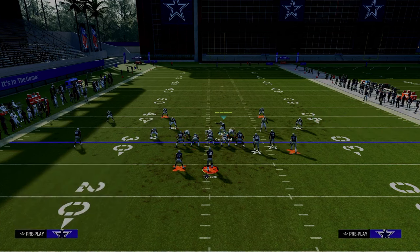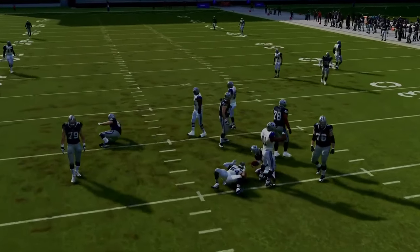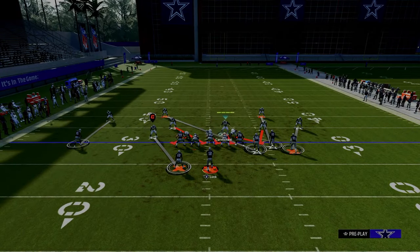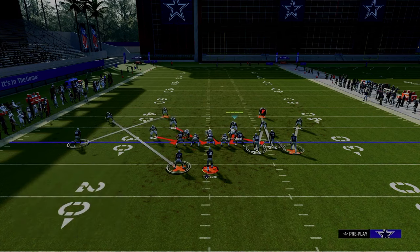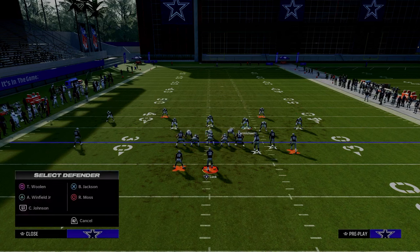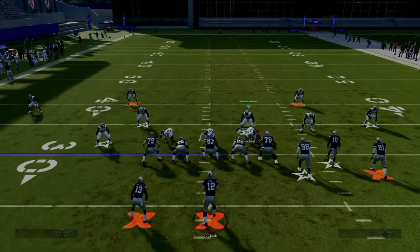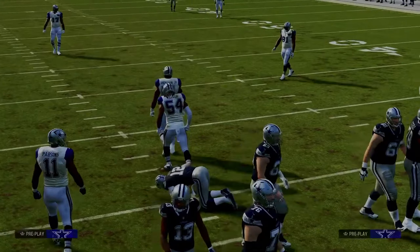If you want to send four, you can zone out that blitzing linebacker on the left - we really always want to send this A-gap blitzer, similar to the dollar defense. The four man is not going to be 100% consistent; it's a lot more consistent in game than in practice mode. But the five man blitz is just super, super good. You could have everything covered and have a really nice five man pressure.